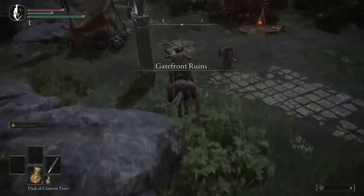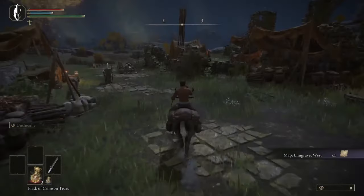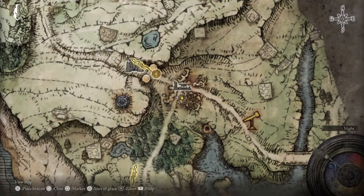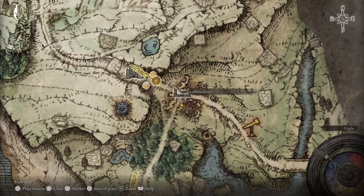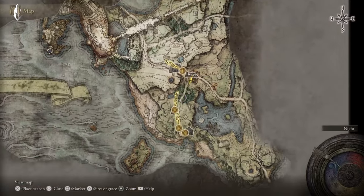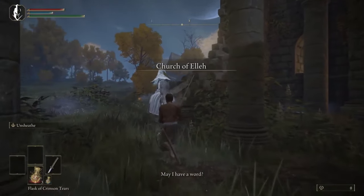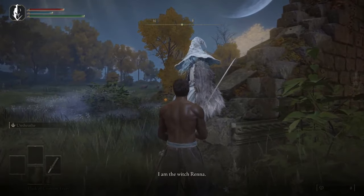At the ruins you can grab the map and then the whetstone knife down low. I show it on the map — there's the ruins, whetstone knife is underneath, there's a set of stairs down. Come back to the church and you're going to get your spirit bell.